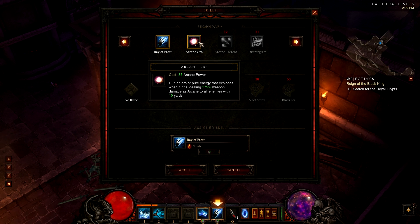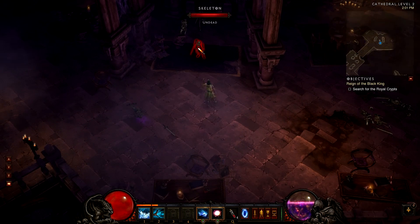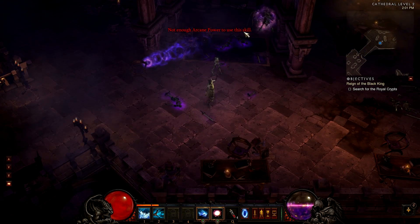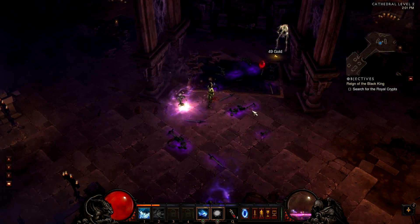Arcane Orb costs 35 Arcane Power. You hurl an orb of pure energy that explodes on impact, dealing 175% weapon damage as Arcane to all enemies within 10 yards. It looks like a purple ball of energy that deals massive damage, but of course it uses a lot of Arcane Power to cast.